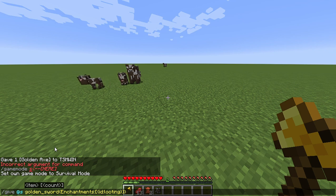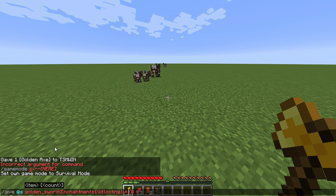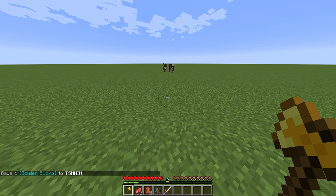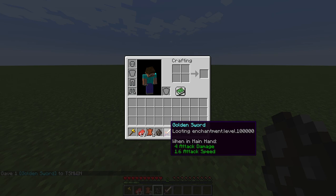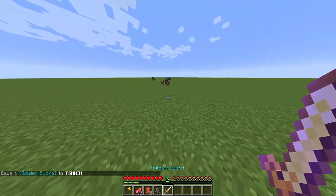Then we are gonna do comma, LVL — LVL stands for level — and whatever level you want, I want it to be this much. So look at this — we have a little thing, I don't know what number that is.